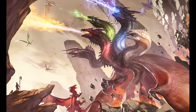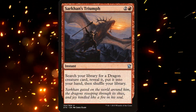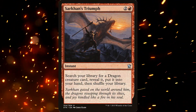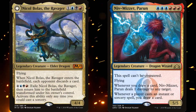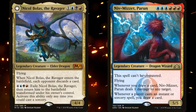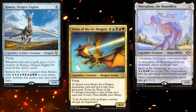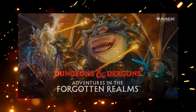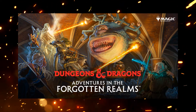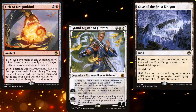Tiamat is a very powerful commander capable of dominating games. Anytime you have a tutor, even a limited tutor in the command zone, your deck becomes stronger. With that in mind, and knowing my wife already has a couple of very strong decks, I decided to build this as a themed deck. Instead of just throwing in the strongest dragons in the game, I decided to start with every single dragon or dragon-adjacent card from Adventures in the Forgotten Realms. I did not include the dragonborn who aren't actually dragons, but all the rest, including Bahamut, made it into the deck.